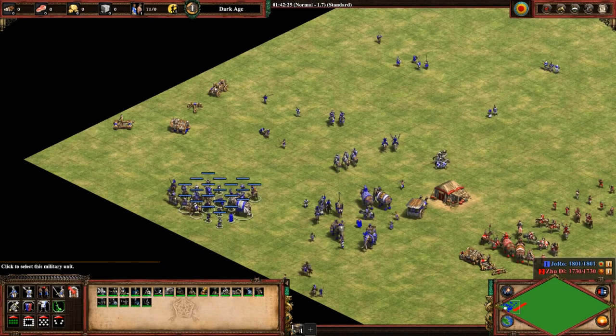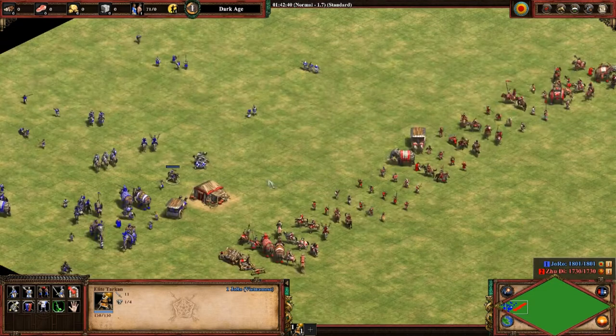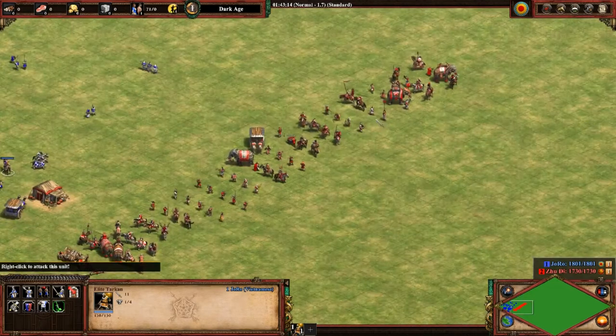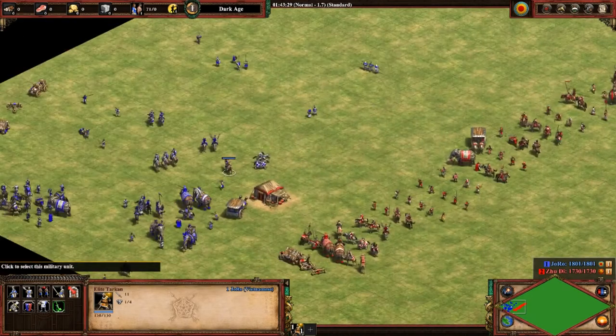Next is the Tarkan — the Huns' unique unit. It has a lot of extra pierce armor and is quite good versus ranged units. It doesn't do so well against camels or Cavalier. It does really well against buildings though, so if you can mass up Tarkans you can raid and kill villagers quickly because they kill TCs fast and take little damage. Stick exclusively to killing ranged units and buildings with Tarkans; don't go head-to-head with other unit types.